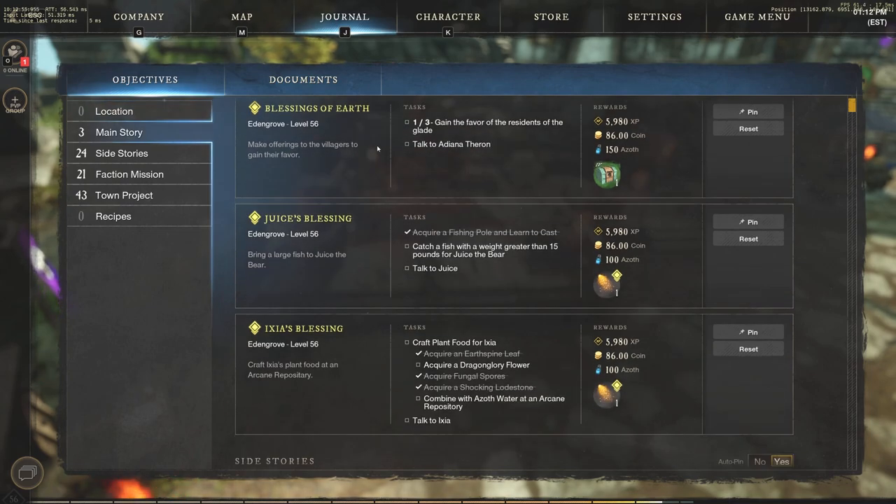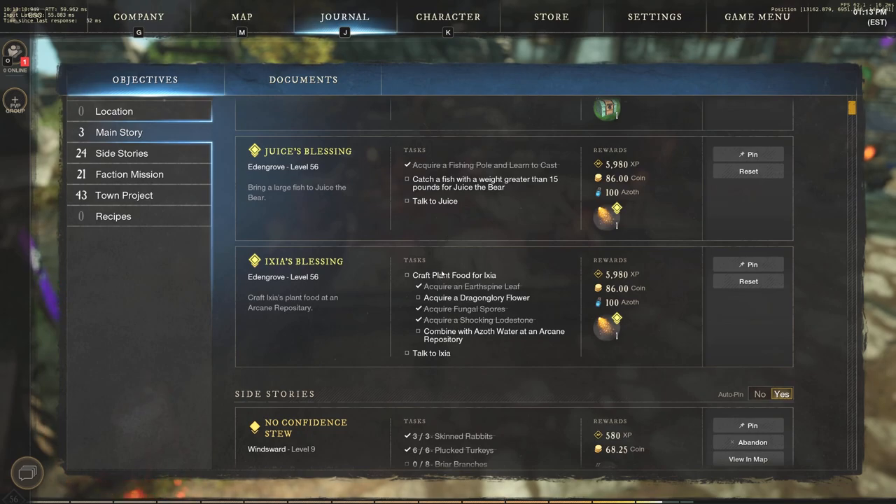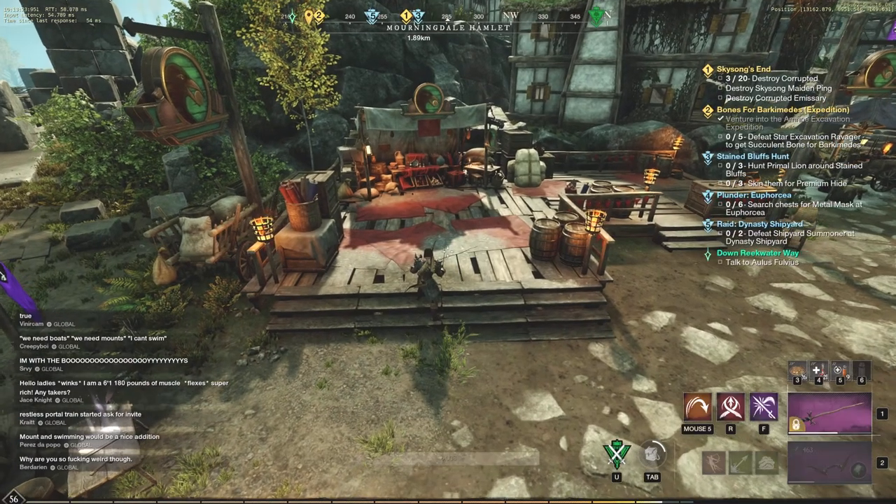If we jump into our objectives right now, I'm on a main quest in Eden Grove at level 56. This is right after Dynasty Shipyard, the level 55 dungeon. We have a couple different things that need to be done — catch a fish that weighs greater than 15, we already did one of those. But the hardest part is the blessing of Axios: craft plant food for Axia, and you have to acquire a Dragon Glory Flower. That's all we have left on the acquiring part.